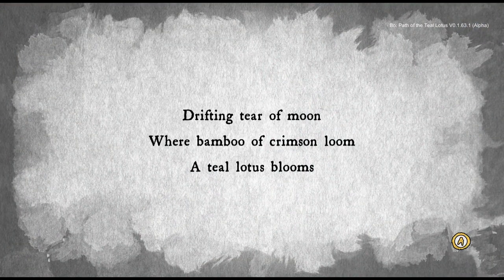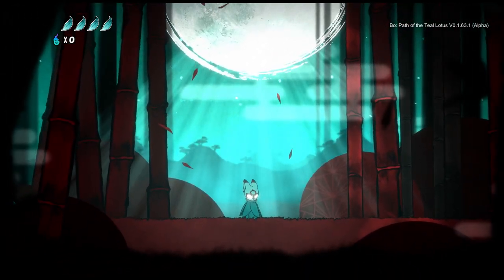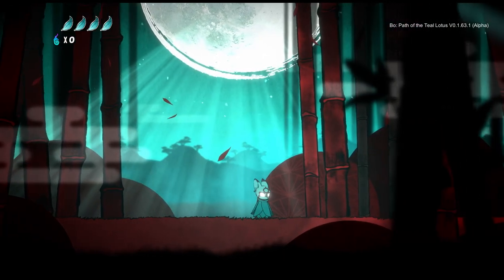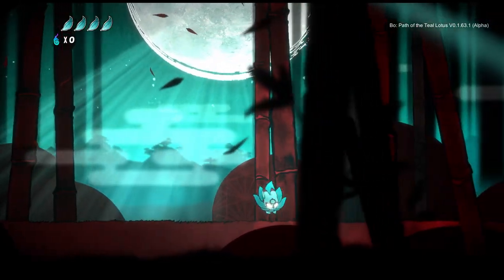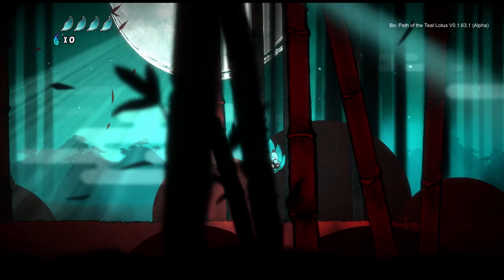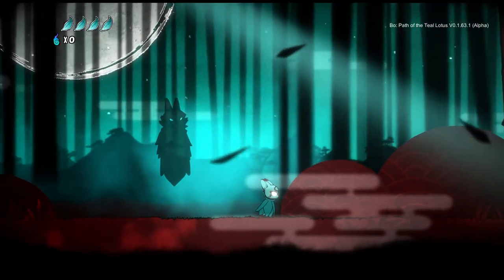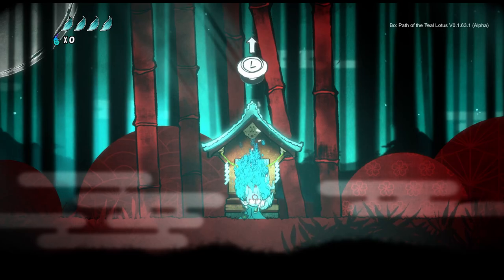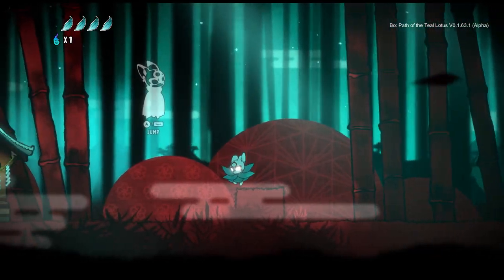"Drifting tear of moon, where bamboo of crimson loom, a teal lotus blooms" — and that's us, this is Bo. Bo is a Tentai Hana, or celestial blossom, that descended from the heavens to play a key role in a mysterious ancient ritual. We can walk around, we can jump — and this is the save point where you stop by for a little sip of tea, which I love.